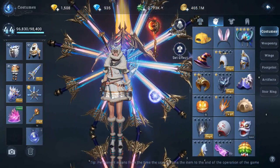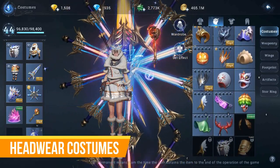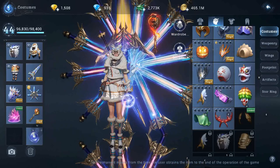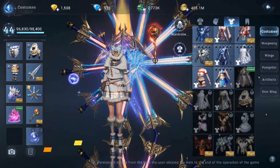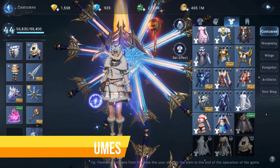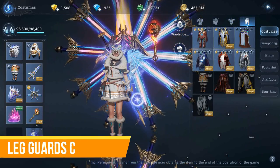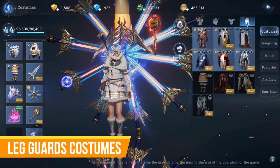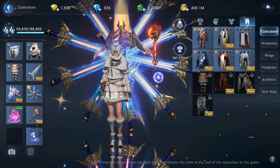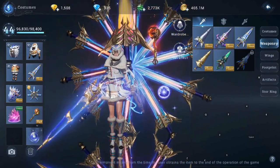Moving on to other costumes — these are the headwear costumes he has unlocked. He has quite a lot of headwear costumes. These are the unlocked chest piece costumes and the unlocked costumes for the leg guards. For the weaponry, it's the same as the unlocked angel weapons he has.